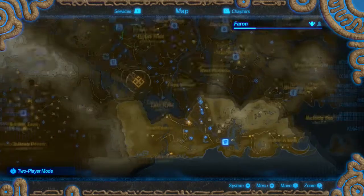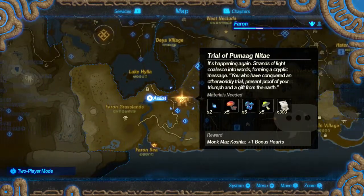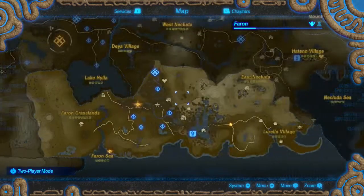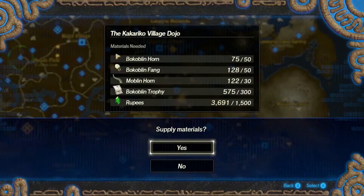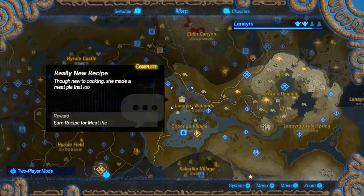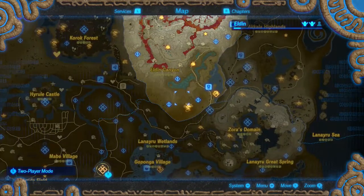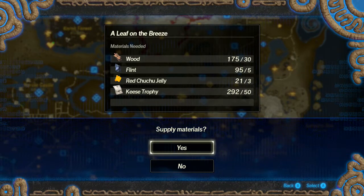Monk Maz needs Bacoblin Trophies, so hold off on that. Impa right here needs 1500 rupees, but also 300 Bacoblins, so hold off on that. Looks like he's got more than plenty for that one.